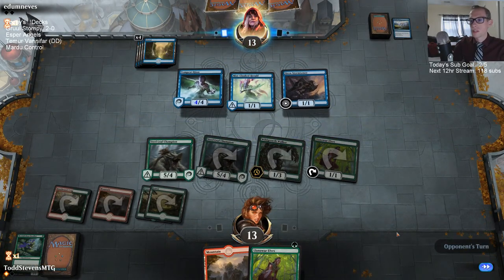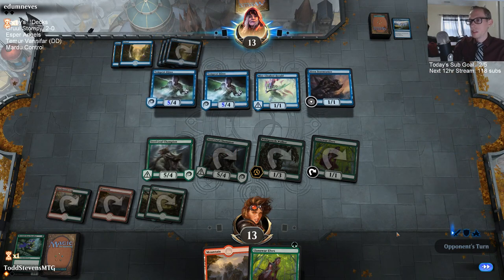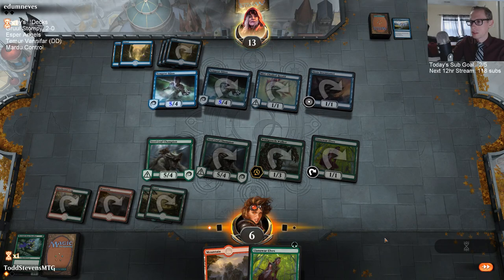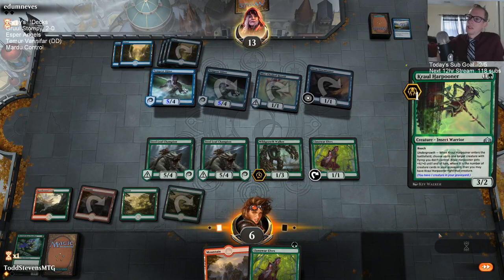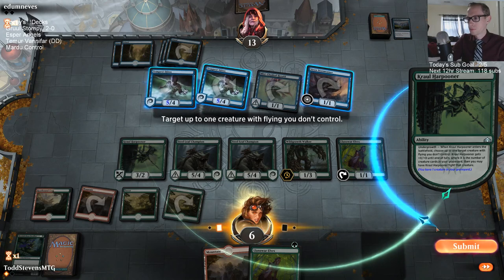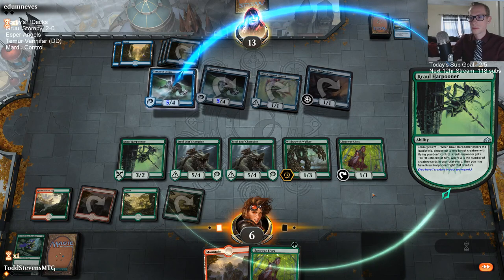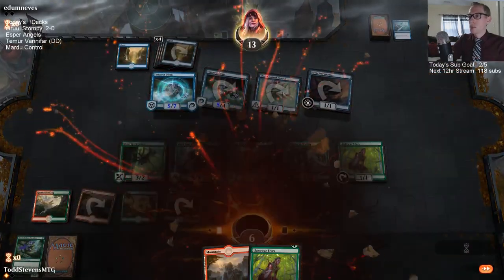We're going to draw basically any of our creatures — anything besides Lanowar Elf or Wild Growth Walker. Crowl Harpooner would certainly be good. Collision Colossus. Second Tempest Djinn makes this a lot harder. Got to hope they don't have a counterspell. Even if they don't, we're just kind of dead, aren't we? They just sacked their Siren Stormtamer — Harpooner can block one but we're still taking seven and we're at six.